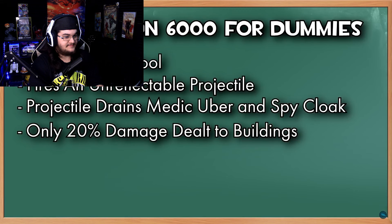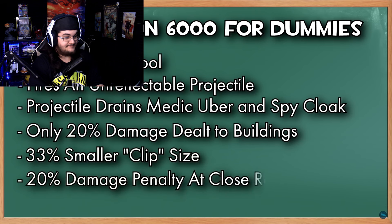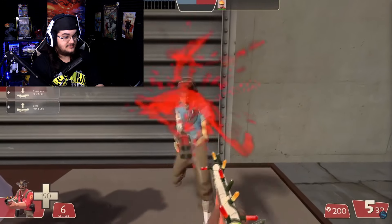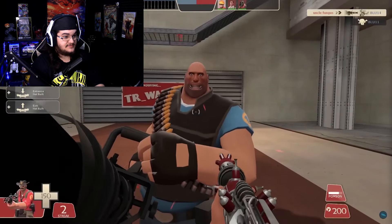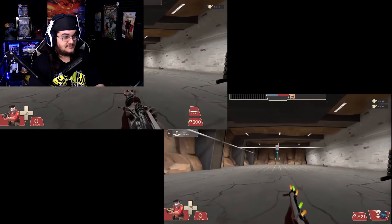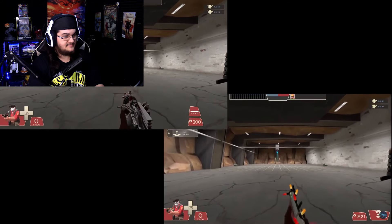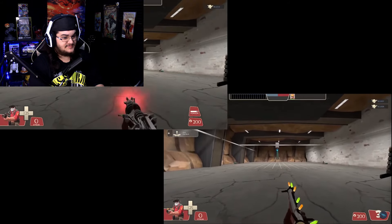So let's talk about what the description doesn't say, because there's a lot. First of all, you have a reduced clip count — four shots instead of six. You also have reduced close-range damage and a reduced fire rate. The stock shotgun will do 90 damage at point-blank max ramp-up, assuming all of the pellets connect. And the Pompsen will do, at most, 72 damage. The stock shotgun also has a fire rate of one shot every 0.625 seconds, and the Pompsen has a fire rate of one shot every 0.8 seconds.